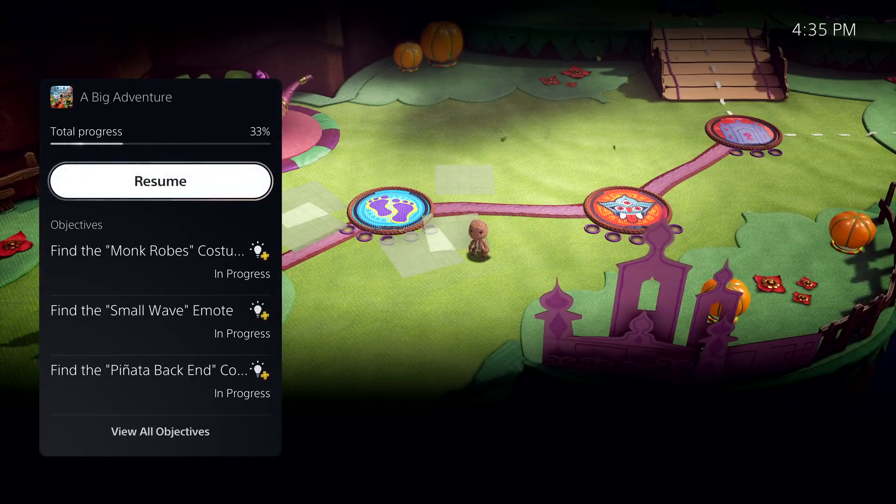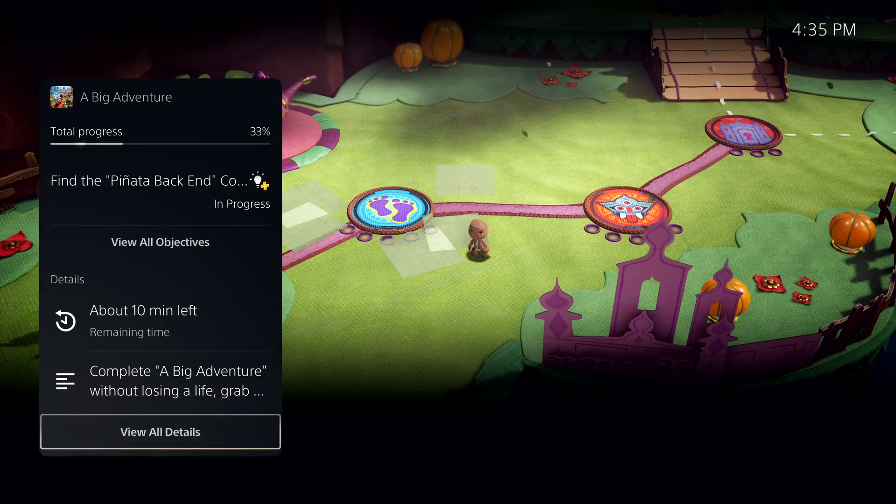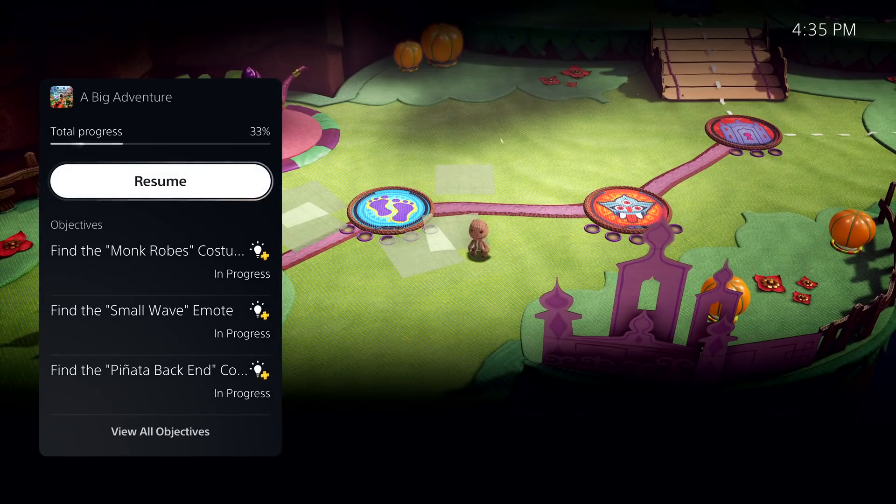Here I can see more information, including key objectives I haven't met. And I'm seeing a very important piece of information here — it says about 10 minutes left. This is PlayStation 5's personalized playtime estimate, giving me an idea how long it will take me to complete this activity. Some activities even let you jump directly to that place in the game.